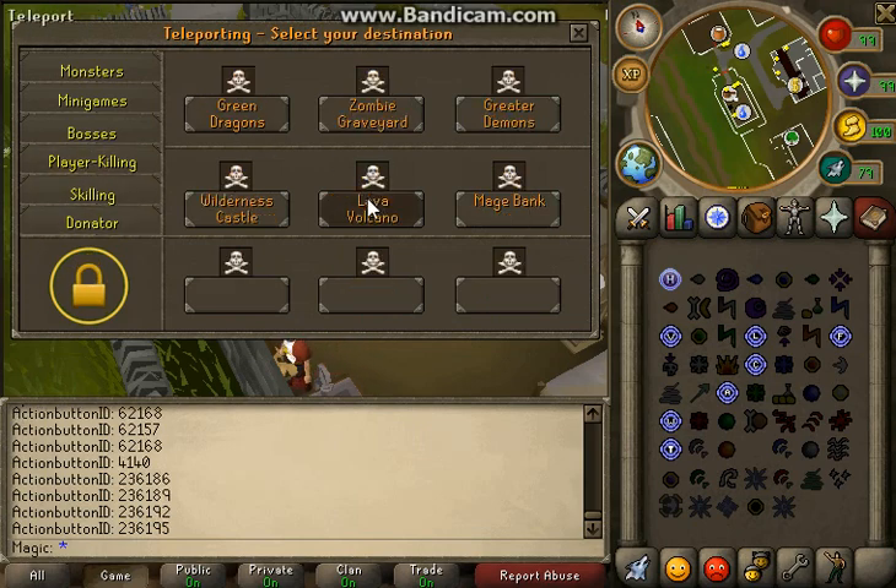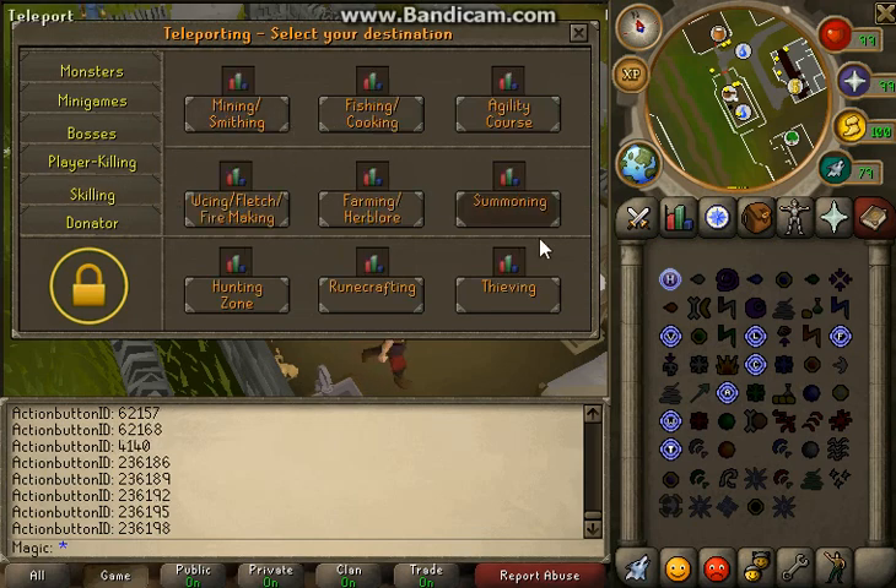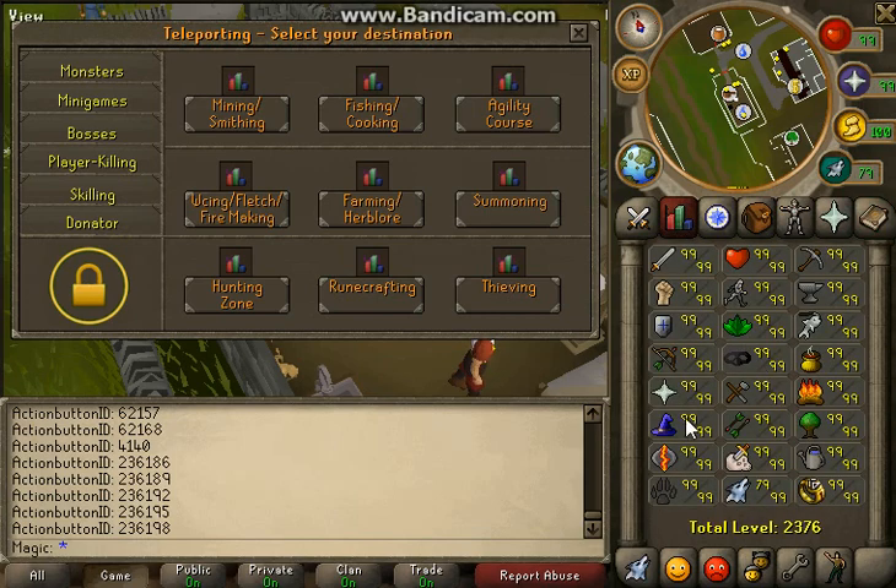For player killing, we have a perfect combat system. So far in beta testing we haven't found any bugs, but hopefully with a bigger player base we'll find some. Here's the skilling tab — all the skills are working, literally every one of them.